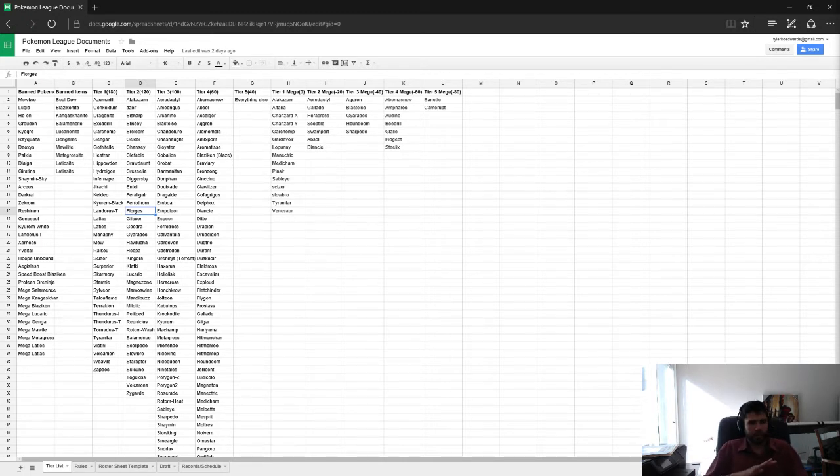But here what we have is our league's tier list with all the Pokemon and their costs. You can see there's some banned Pokemon over here, some banned items. Here's the tier list of regular Mons, and then here's the tier list of the Megas.